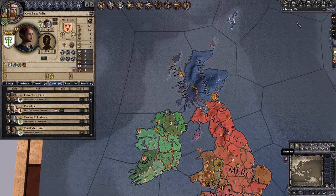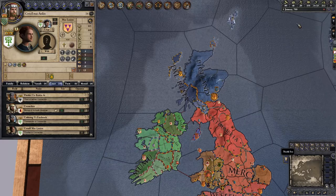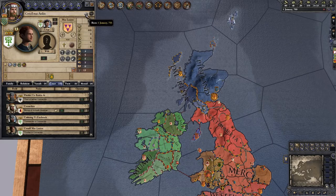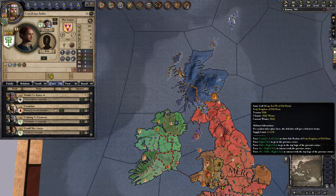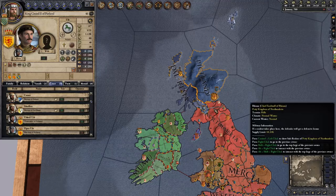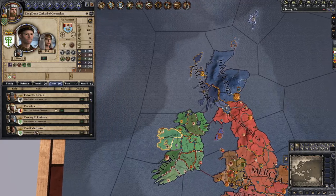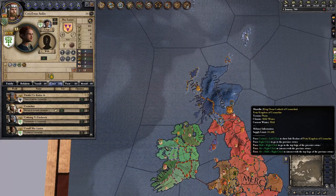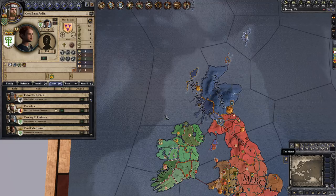Since in these early parts of Crusader Kings 2 you cannot adjust the date like you can from the 1066 start onward, the only way you can play him as King of Scotland is to start with him as a 14-year-old child. You can press your claim as he is about to come of age, try to take back the kingdom lost to your family, and prevent Picklin from creating the Kingdom of Scotland. It's quite a challenge — you're tribal, young, and you don't have much to work with even within Conatka, so you'll probably have to become King first before pressing the claim.